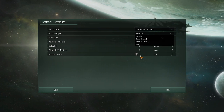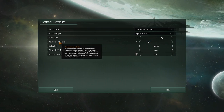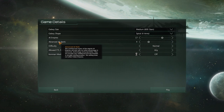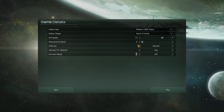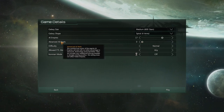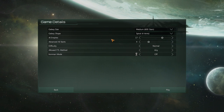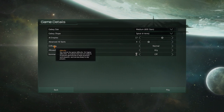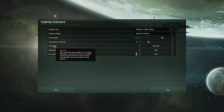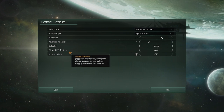We can pick spiral with four arms to make it more interesting. You can also set how many advanced AI starts there will be — this spawns AI empires with an initial advantage in resources, technology, and population. You can set this to zero if you don't want any AI to have an initial advantage. It doesn't give them ongoing bonuses, just a slightly stronger starting position. We'll play on normal difficulty, where the AI gets no bonuses.